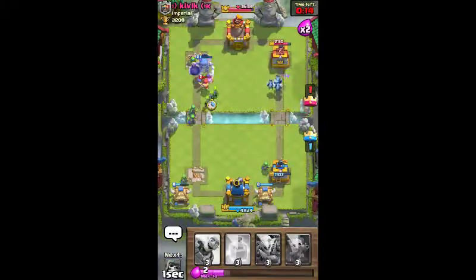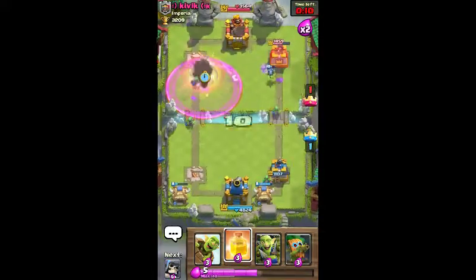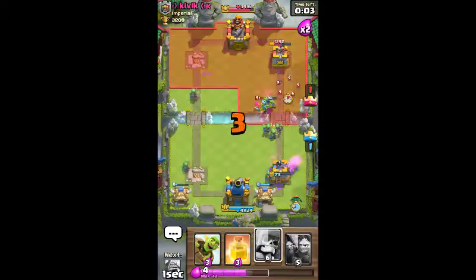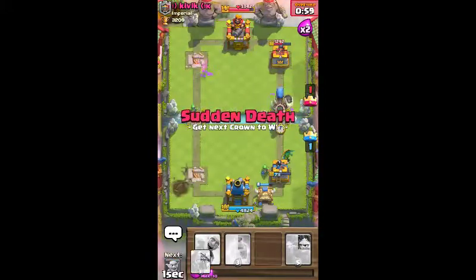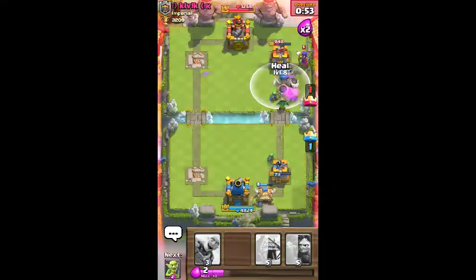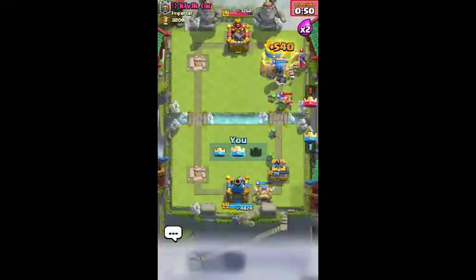The lumberjack's targeted our skeleton giant. We couldn't get a heal spell down in time. We're doing some decent damage though. So here we're gonna play the skeleton giant on the right side now. Drop a heal on top of him. Throw the goblin barrel in. And that's our tower — we took it.